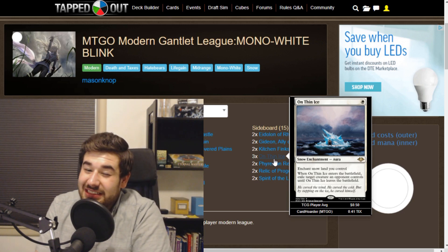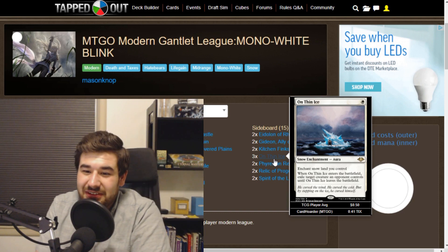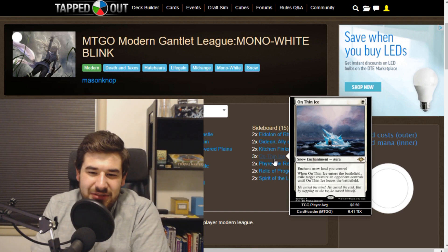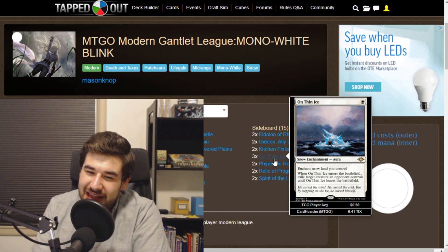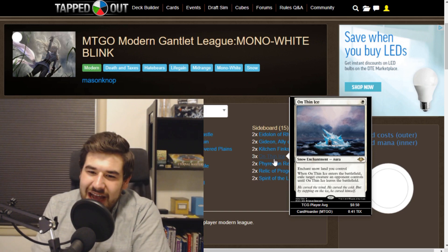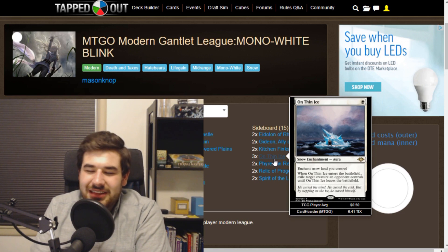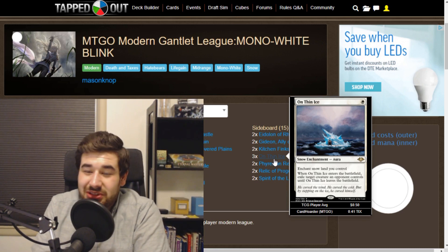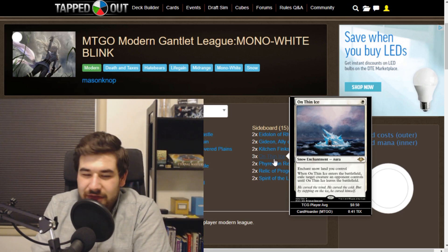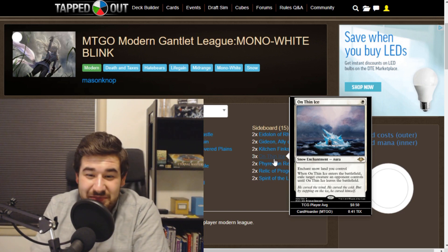I haven't seen the Is It Storm deck and hopefully I don't have to. But if it's anything like the normal Modern Storm deck, it should be really fast — they're playing 12 cantrips, which shows they're watered down. After game one, when they're able to sideboard in Empty the Warrens, they just need to string a couple cantrips and rituals together, potentially on turn 2 or 3, and Empty the Warrens for 4 or 5. Then we're dead from a bajillion 1/1s.